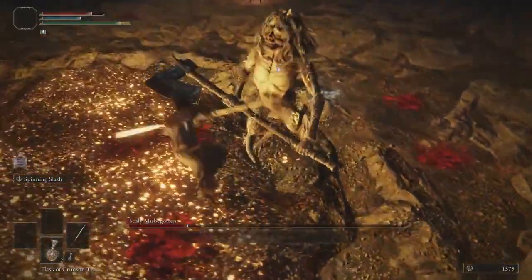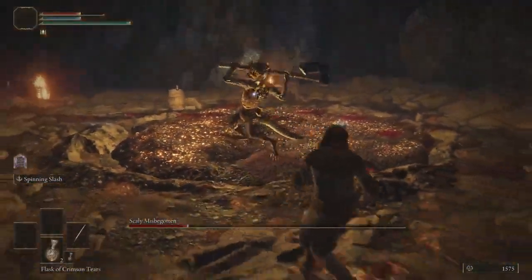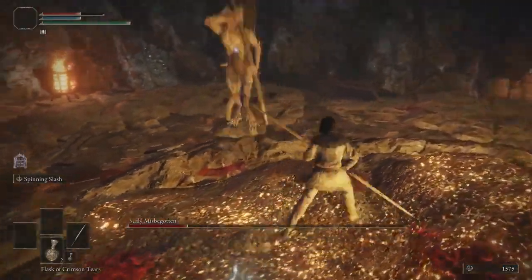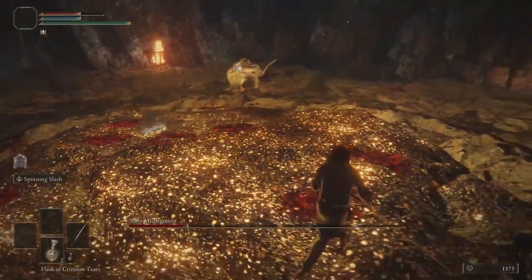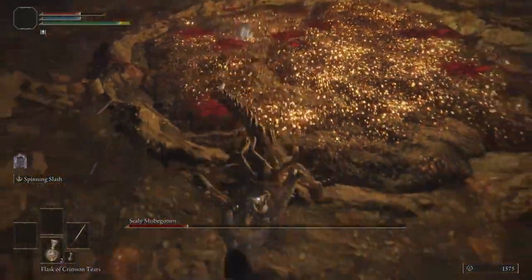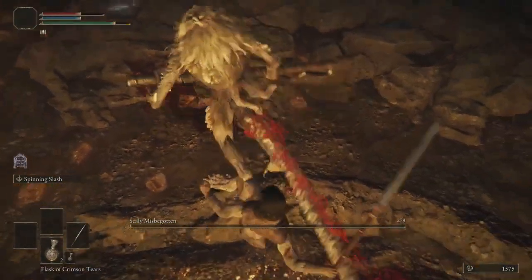He's going to do a jumping attack there. Another head bop. Yeah, the tracking and the delayed attacks. Roll and follow it up again. We're going to roll away and then he's going to roll into us probably. And then back up, roll backwards there. Going to give him another backstab. Down goes the Scaly Misbegotten.